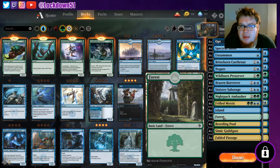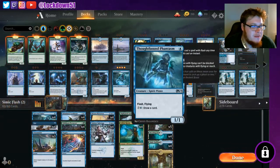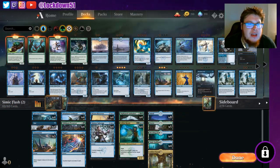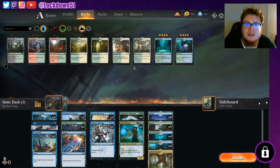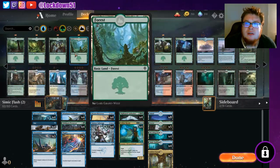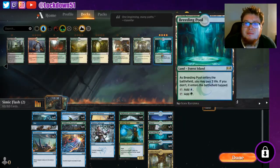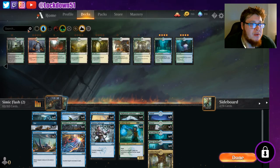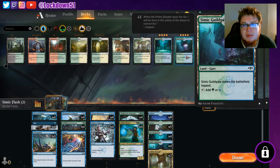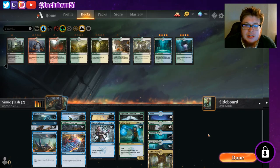This deck may be a little bit out of date, I'm not exactly sure. The one thing I am missing is one of the land cards - it's the Temple. I don't have it in here right now. I think it's Temple of Mystery or something, whichever one is the Simic version of the Temple. I would love to have those dual lands. Right now I just have Simic Guild Gates - four of them - four Breeding Pools as well, and two Fabled Passage.